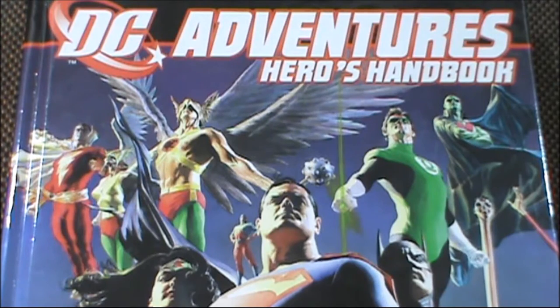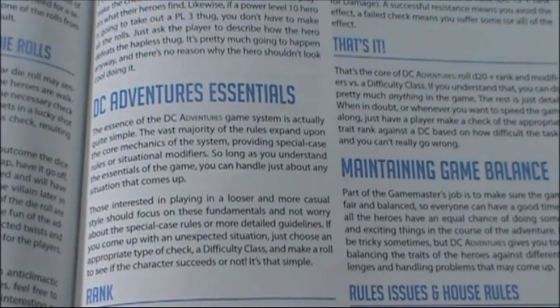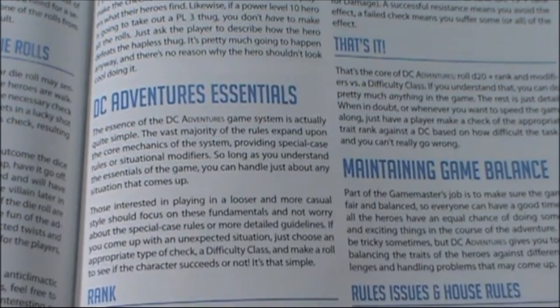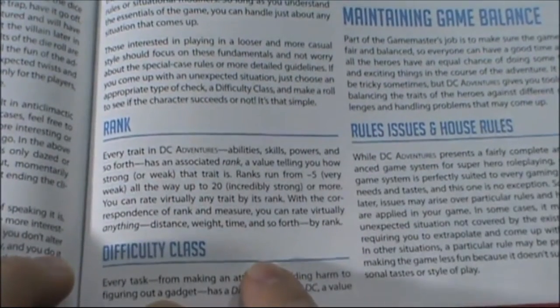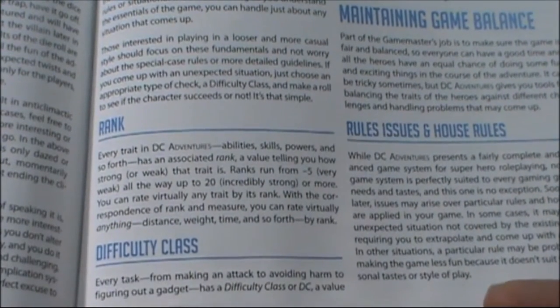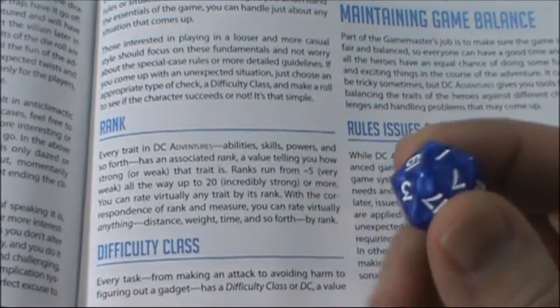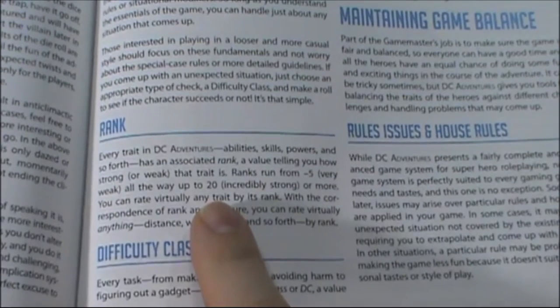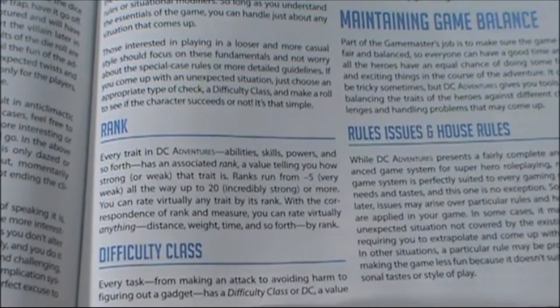Let's take a look at some of the basics of DC Adventures. I thought one of the best places to start in this white belt video is right here — a little over halfway through the book — called DC Adventures Essentials. There are some specific concepts we need to understand to play the game. One of those is rank. Whether it's an ability, skill, or power, it often has a value — a number you use when you roll your 20-sided die, which I believe is the only die you need. Ranks can range from minus 5 all the way up to 20.